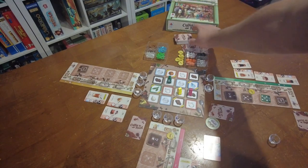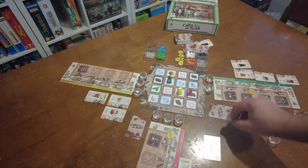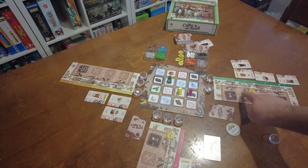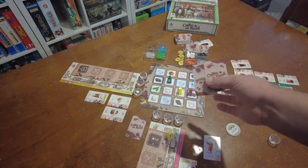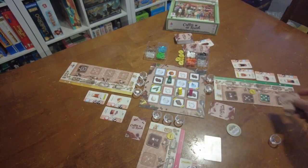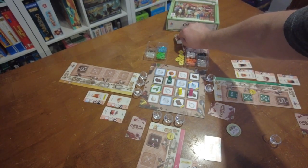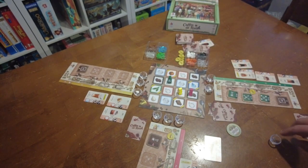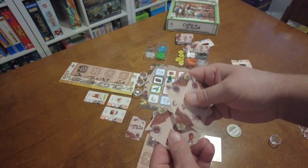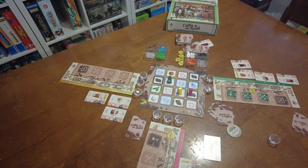The game ends when the deck is empty and players cannot draw cards anymore. You take the open sign, flip it to closed, ensure there have been an equal number of turns, then count your score. Your score comes from your upgrade tiles — two points each — plus the number of completed order cards you have not spent, minus the number of orders you didn't fulfill. For example: two, four, six, seven, eight, nine, ten points, minus three — final score would be seven.